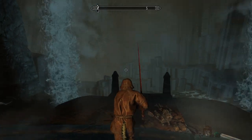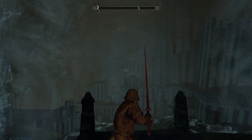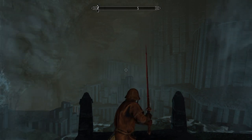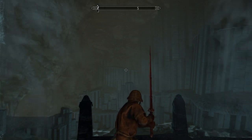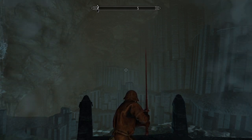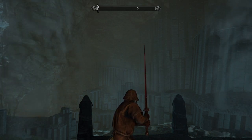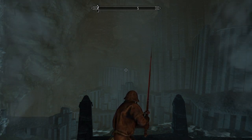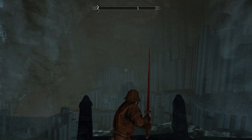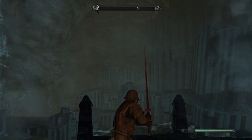I'll move away from the doorway and give you a quick demonstration of the Bloodskal blade in action. To send out a vertical energy wave, or energy blast, you simply need to stand still, conduct a standing power attack — just hold down the right-hand attack button — and there we are.